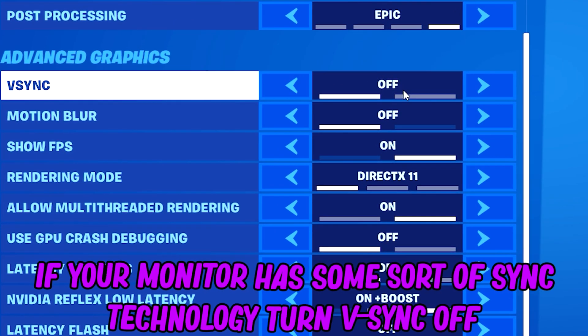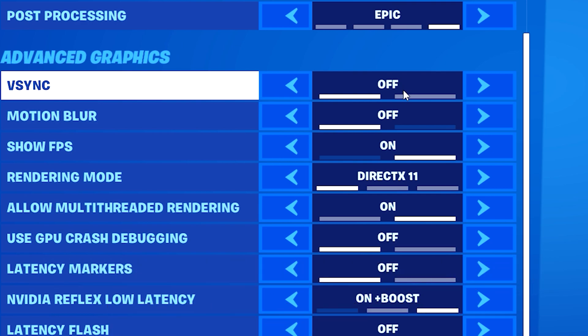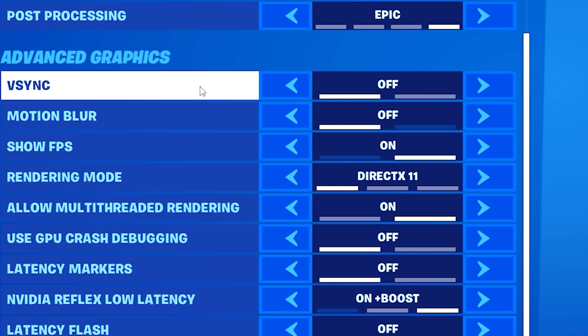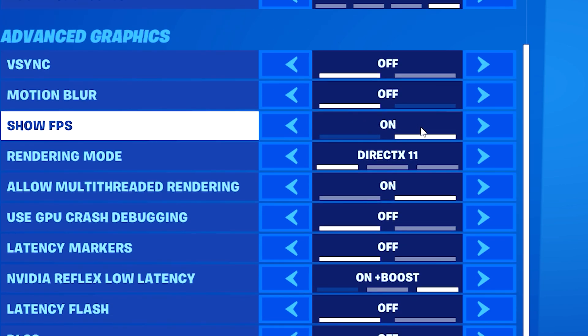If your monitor uses any sort of sync technology, whether it's FreeSync on the AMD side or G-Sync on the Nvidia side, make sure to turn V-Sync off. V-Sync should only be kept on for monitors that are straight up 60Hz with no sync technology. Motion blur - just keep that off, you don't want a blurry image, especially in a competitive battle royale shooter. Show FPS - you can obviously turn that on.